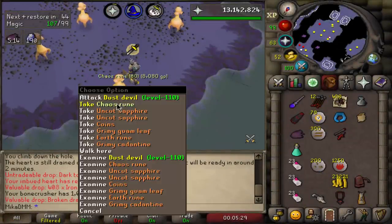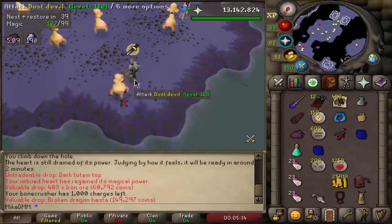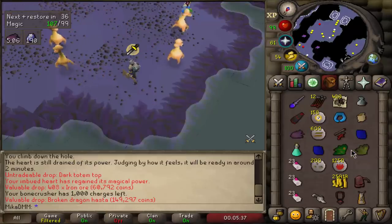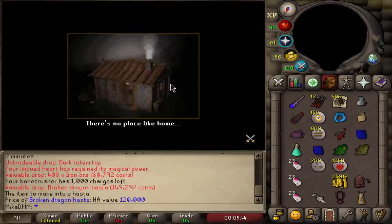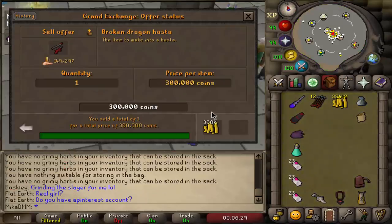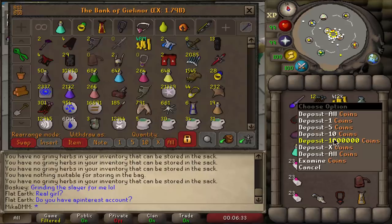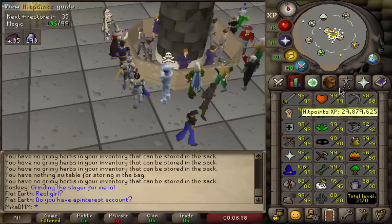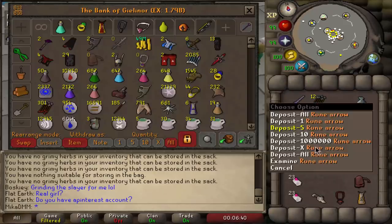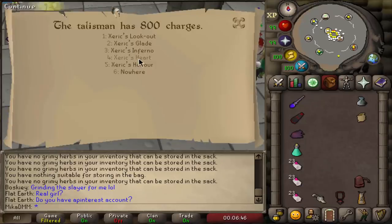Woah, hold up a second - we got ourselves a broken dragon hasta! I have absolutely no idea what this is, but I'm very well aware that this is new. It says I can sell it for 120k, but it has to be more. Let's hit up the Grand Exchange and see how much we can sell this bad boy for. I got 380k for it. I mean I'll take it - it's a dragon hasta, it's worse than a Zammy hasta for example. I didn't know how much to expect, to be completely honest. We're just gonna return and do some more.